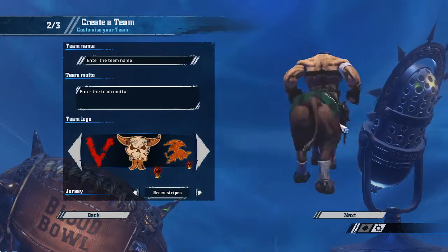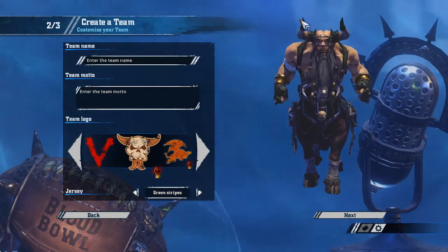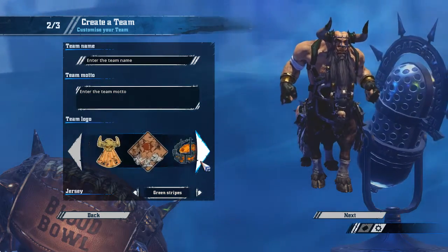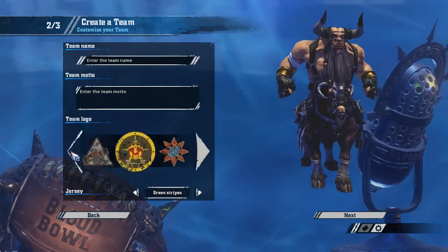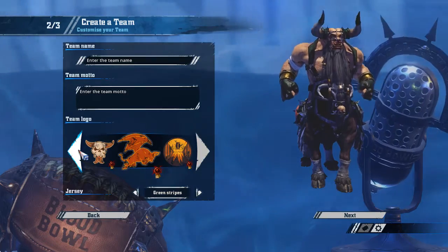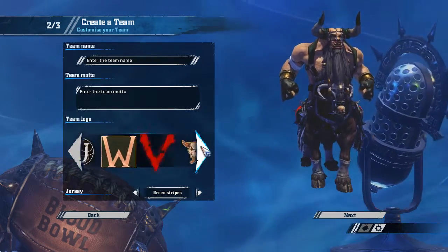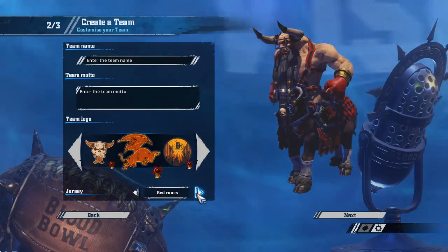They did a pretty good job with the models — kind of have a thing wrapping around his horns into his head. Let's see what symbols they have. This must be the Chaos Dwarf symbols. Oh, not too many. That looks more like Khemri — however you pronounce them. These look like new designs. I'll just go with the centaur option now and see what colors they have. That red looks really good.